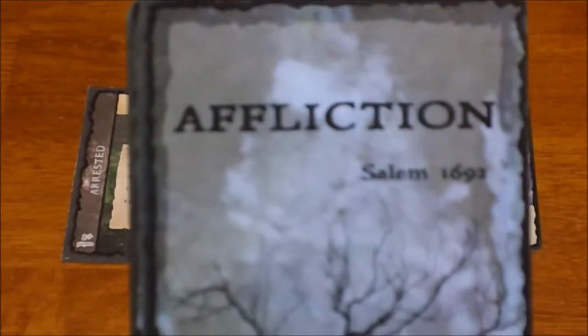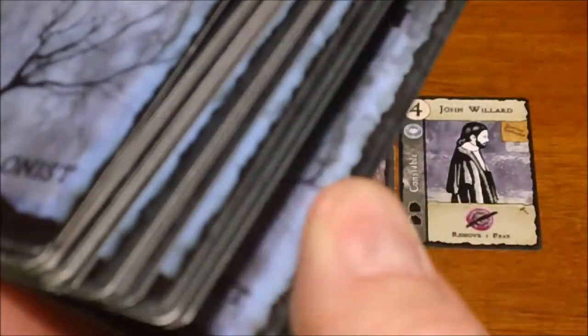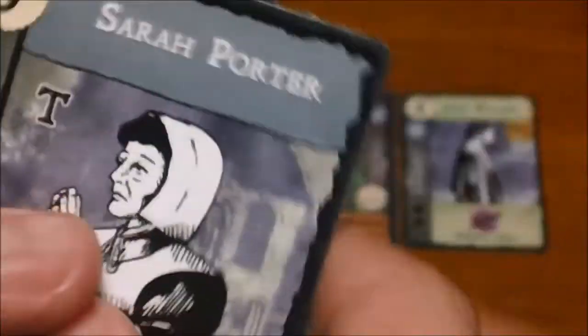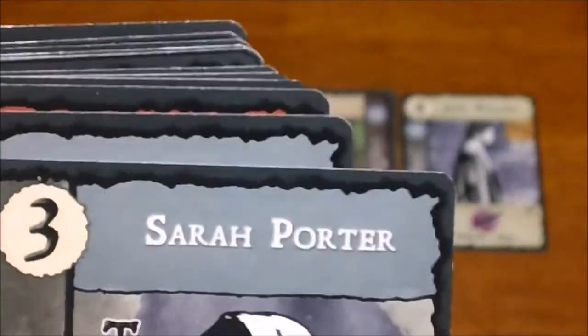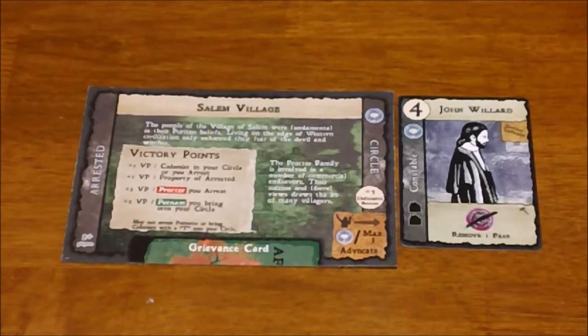If either of those special cards comes up during the game, it immediately ends the game. So it gives you kind of a timer — somewhere in the last eight cards, the game is going to end. There's also a prominent colonists deck — these are the more important named people that were around at the time. All colonists are color-coded at the top, matching the colors on the player boards, representing the Porter family, the Proctor family, and the Putnams, among others.